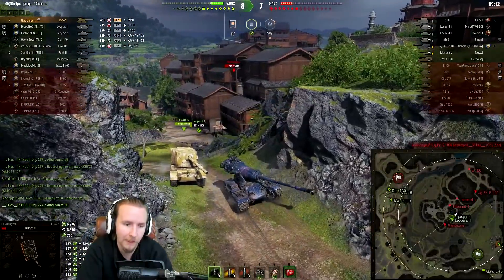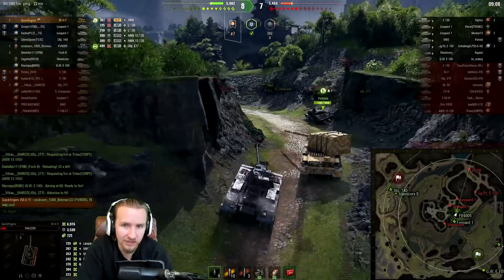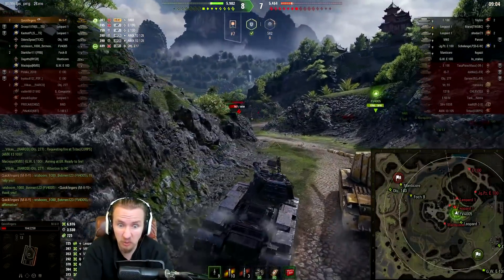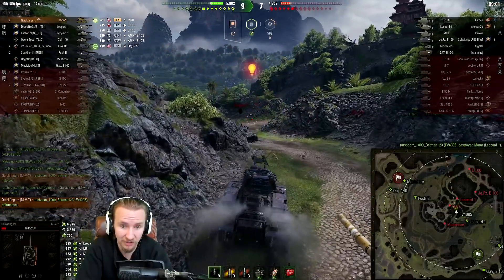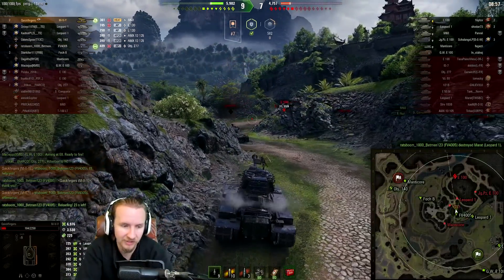That's what people don't expect about this tank - the fact that I'm out-trading mediums that have higher alpha damage than me but don't have a better rate of fire because of it. If I was playing the T110E5 in that situation, I don't think I would have got the second round out against my opponent. Now with 7,000 damage six minutes in, it's down to playing a support role with the FV4005 who has about a third of their hit points left. The FV4005 manages to shut down the Leopard there - great synergy here as I protect them while they reload.